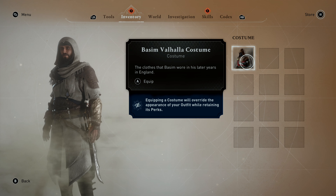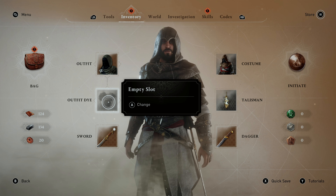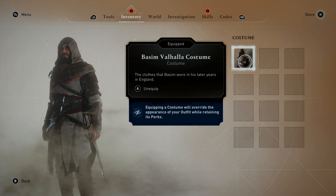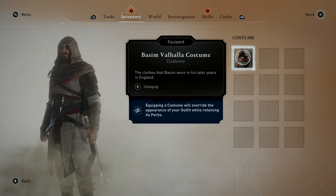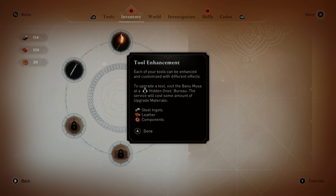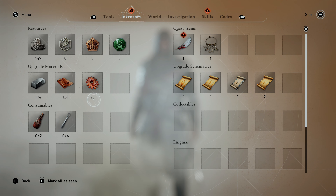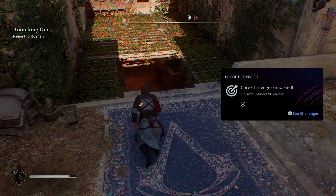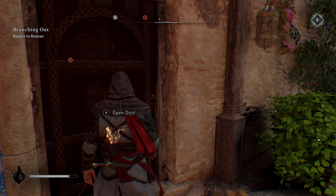Costume, costume. Oh, there we go - now he looks pretty cool. Probably an Assassin's Outfit. Whose Assassin's Outfit is that? I think it's the one from the last game. I think that's finally come in. I like how he's got a better Assassin's Outfit on now. Let's continue, shall we?